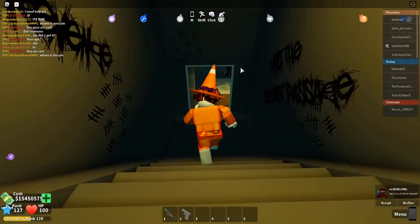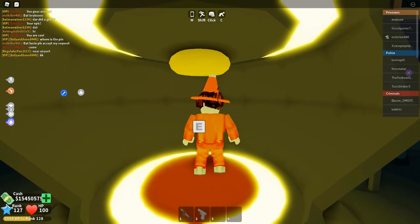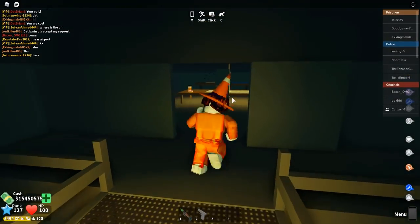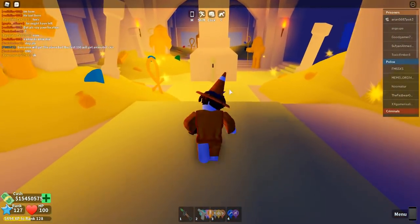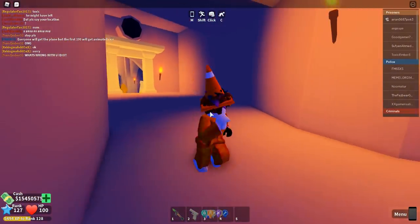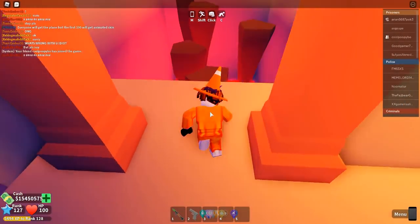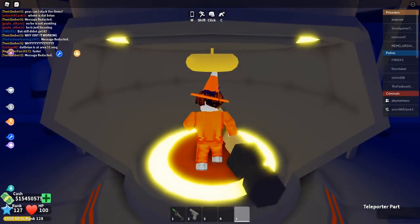We head down to the secret basement and place in teleporter part number two — hold E, boom, two out of three parts done. Now we wait for the pyramid to open. The bank is done, the casino is done, and now we just need the pyramid. The pyramid is open and we're near the vault — hold E and quickly grab it. This is the last teleporter part. Try not to die while carrying it because I'm not sure if you respawn with it. We make our way down the stairs and place the last teleporter part — hold E and it's done.